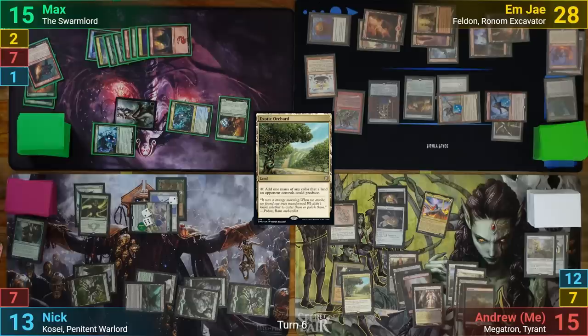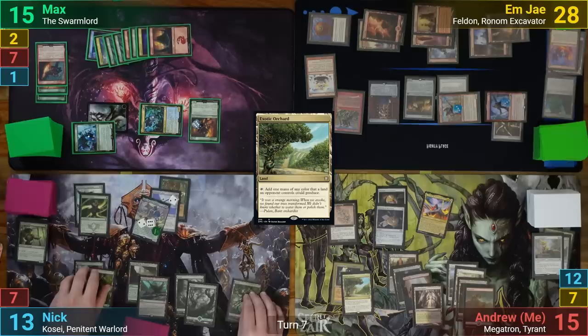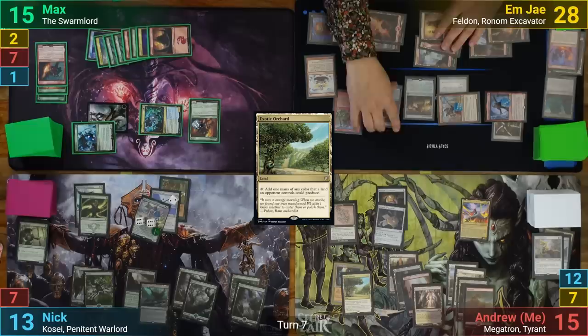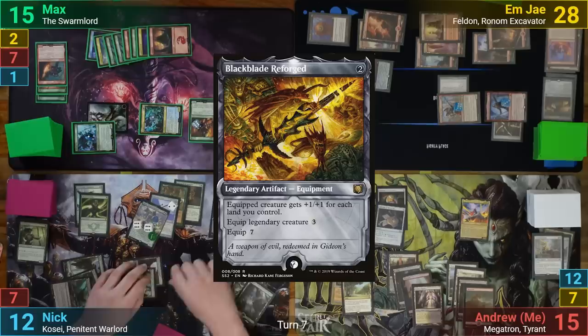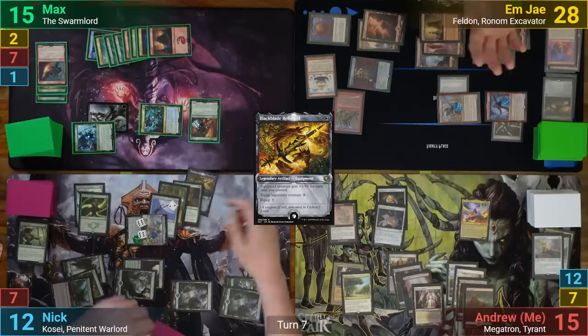I draw and play an Exotic Orchard for turn. I'm really not in a great position to attack anyone, and Megatron not being a creature on any other turn except my own is hindering me from being defensive. I've got no draw, no wipes, and not much of a chance to live, so I pass to Nick and await my demise. Nick untaps, adds counters to Kosei and Kara from the evolution trigger, then uses a Cartouche of Strength to fight the Scrap Trawler — which MJ sacrifices to Bombardment to ping Nick for one. Nick then casts a Blackblade Reforged and gears up Kosei with the blade. He swings at MJ to deal over 21 points of commander damage, and Kosei's trigger deals more than enough to take out Max and me, winning Nick the game in combat.